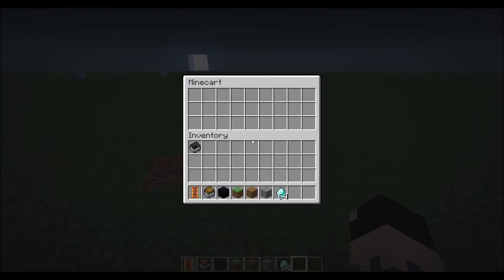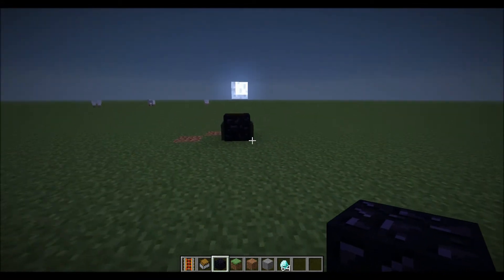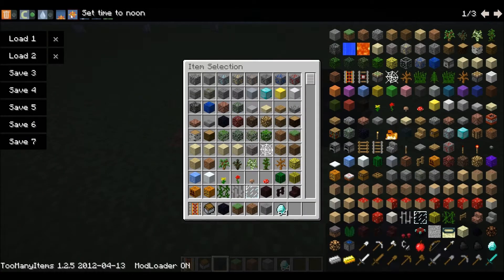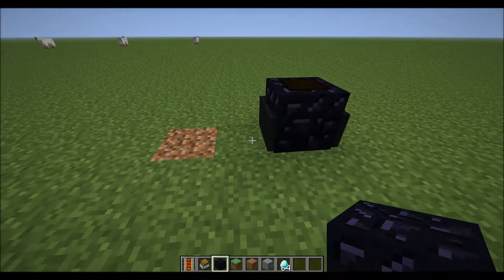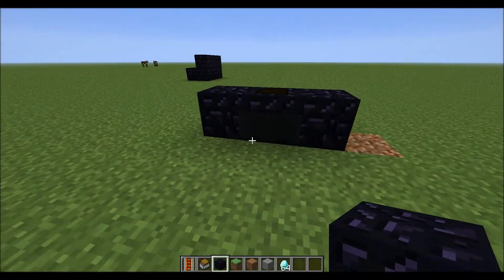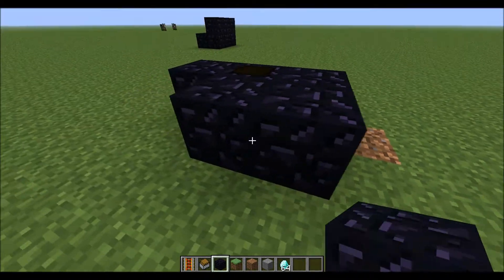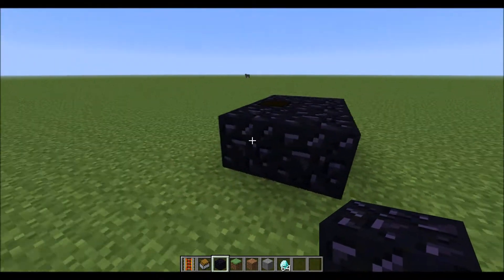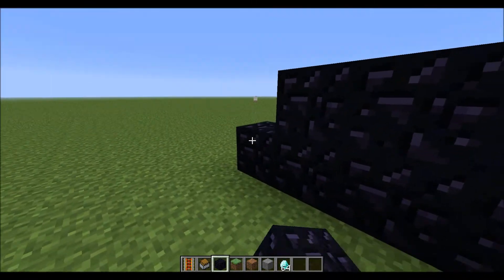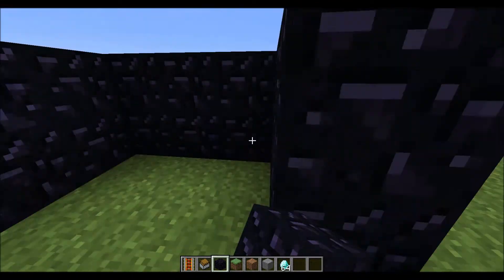So now we have this weird looking kind of block thing here that we can right click — we can actually right click and go inside. But to convert that into a wall like this, what we can do is just place two blocks on the side, and then find the side where you can see the minecart just sticking out, and place a block right there, there, and there. Then go ahead and place it on top, and then you could end up finishing your house, whatever block it's made out of.